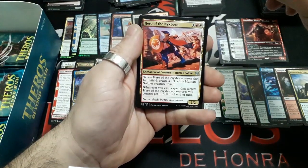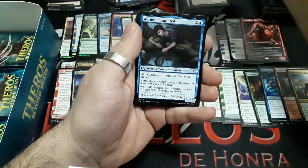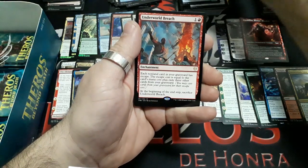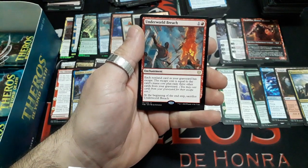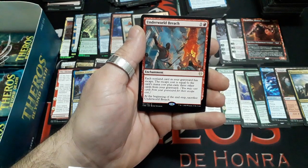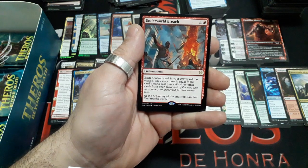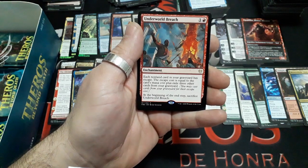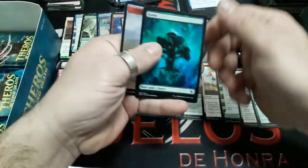Booster twenty-two: Hero of the Nyxborn, Soul-Guide Lantern, Illyrius Erupted. And our rare: Underworld Breach — two drops. Each non-land card in your graveyard has escape; the escape cost equals that card's mana cost plus exiling three other cards from your graveyard. You may cast cards from your graveyard for their escape cost. At the beginning of your end step, sacrifice Underworld Breach. We have a Forest.